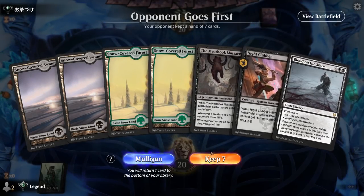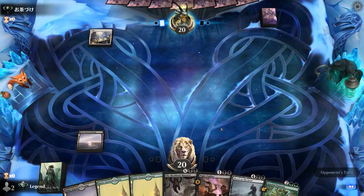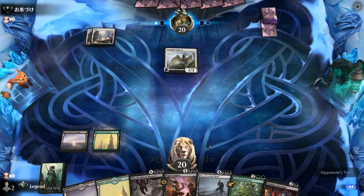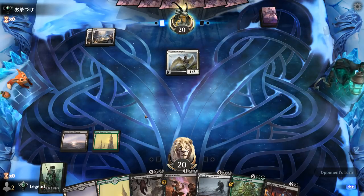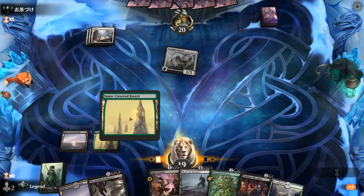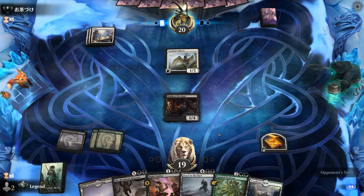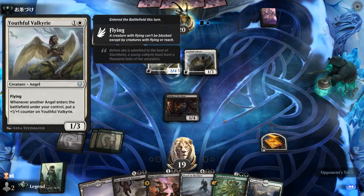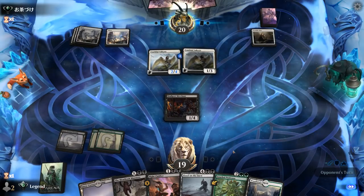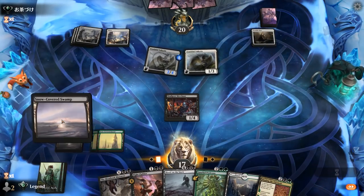We're on the draw with a keepable hand — tons of removal effects, so hopefully we're up against a creature deck. Opponent is Mono-White with Valkyrie — so Angels. Not the best matchup for Meathook Massacre and Nightclubber since they tend to have high toughness, but ramping into Blood on the Snow can be quite powerful. We play Merchant, then next turn Professor. We see a second Valkyrie — opponent off to a relatively slow start, though their Portable Hole deals with our treasure. We can Binding to destroy a Valkyrie and get more mana going.